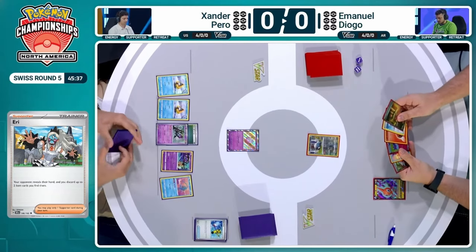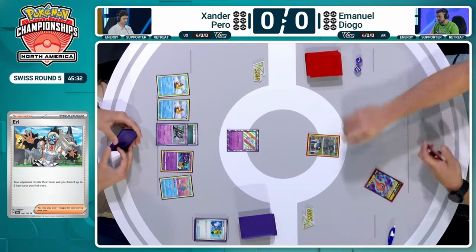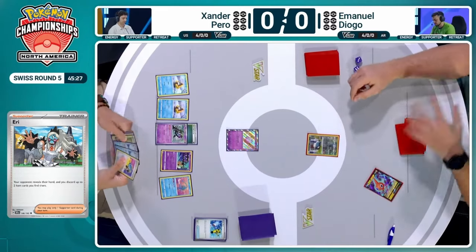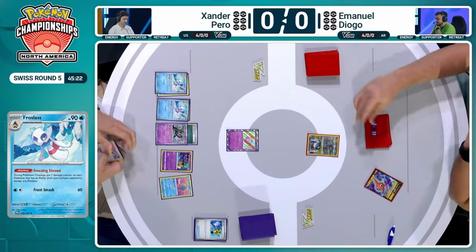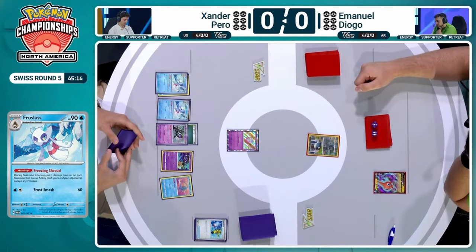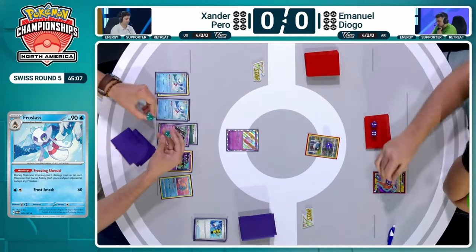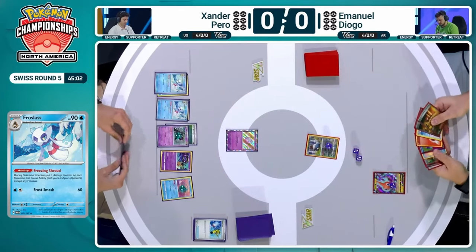We're going to be seeing a lot of control-style cards here. You see that with that Eri, allowing you to look at your opponent's hand, discard two item cards that you find in there — and that's exactly what just happened. Super Rod hitting the discard pile. But now we're back over to Xander Perrault's side, and those Froslasses have come out of the woodwork and they're looking pretty spooky. That Freezing Shroud ability is the whole purpose of this deck — we're going to be taking damage on both sides of the field for any Pokemon that has an ability, except for that Froslass.